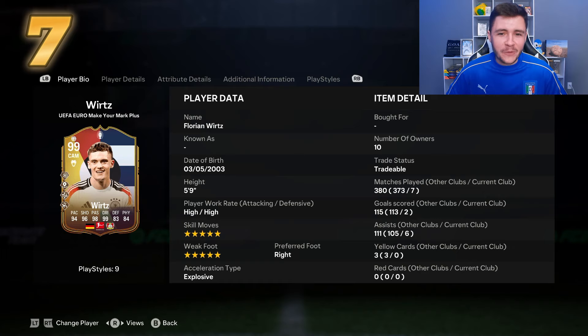At number 7, we have the Make Your Mark card for Florian Wirtz. Wirtz has been a very interesting player this year — Team of the Season, an Ultimate Dynasties card, and three Bundesliga Player of the Month cards. He's one of those players you don't see very often, similar to Cole Palmer, but he makes an incredible center attacking mid. He was the first player in FC24 to become 99-rated. With five-star skill moves, five-star weak foot, and a very small build, if you prefer smaller more intricate players he could even rank higher for you.